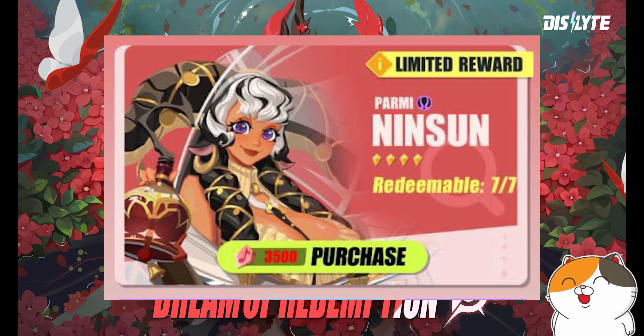Everyone will definitely use Parmi in every content, as expected of Gilgamesh's mother. I'll definitely spin 100 golden records for Embla — if I get her she'll be great for PEP and Sentinel Hunt; if not I'll save up later. Both are really solid espers. Embla is OP. See you in the next video!